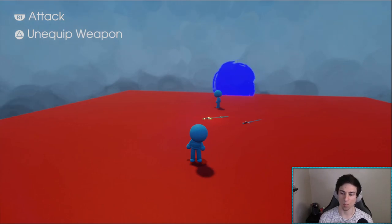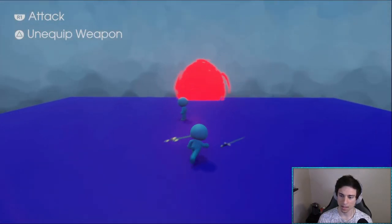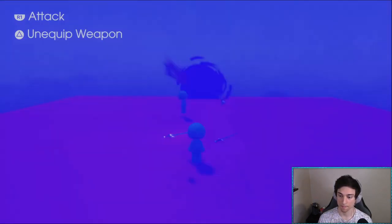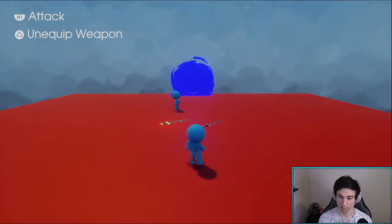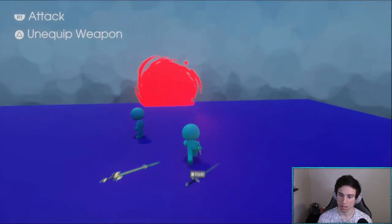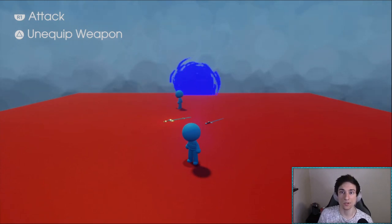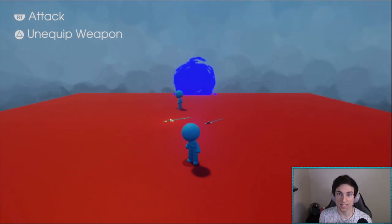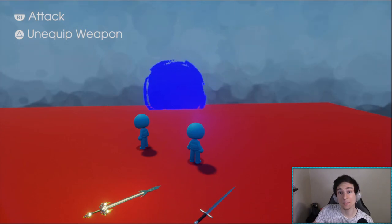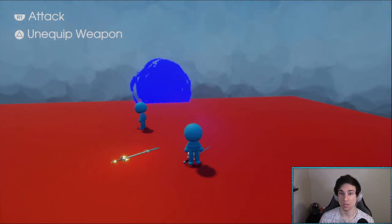Here's an example I put together. We have a red world and a blue world, and two weapons on the ground. If we equip this weapon we get a sword, and if we change scenes we still have the sword equipped. We can pick up another one, change scenes, still have it equipped. We can unequip it, change scenes, and now we have nothing equipped. The weapon is saved even when you change scenes, and this technique can be used for other things beyond just weapons.